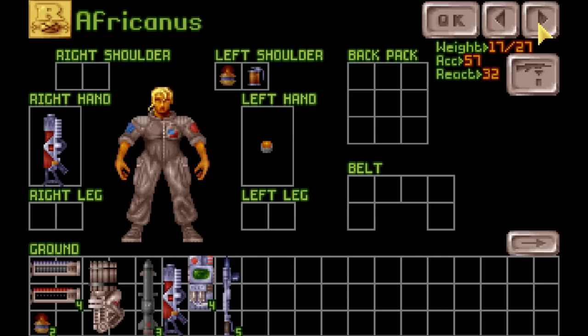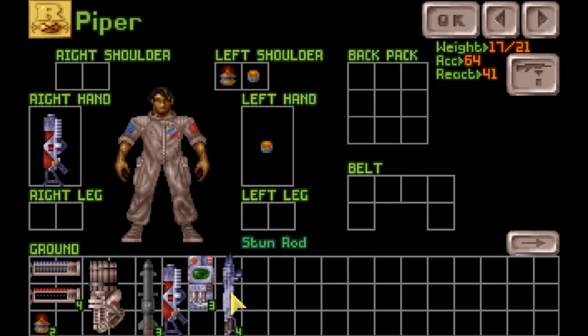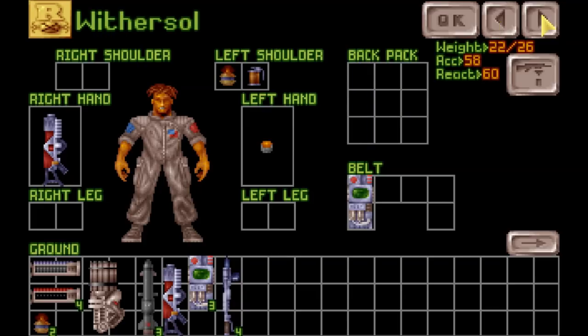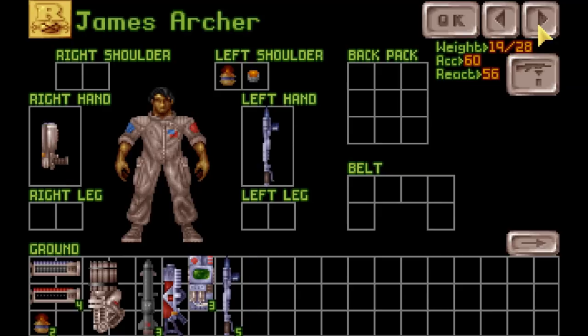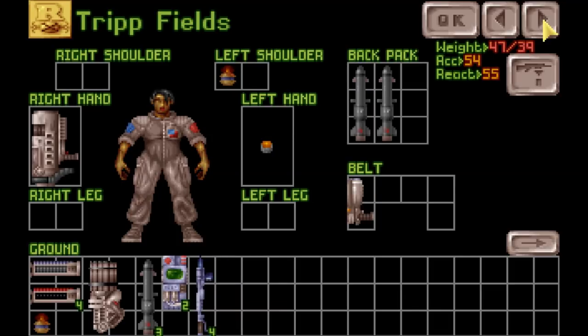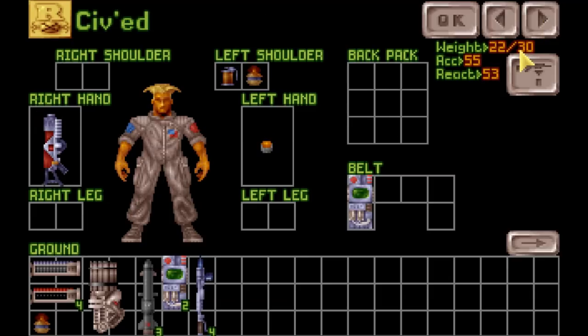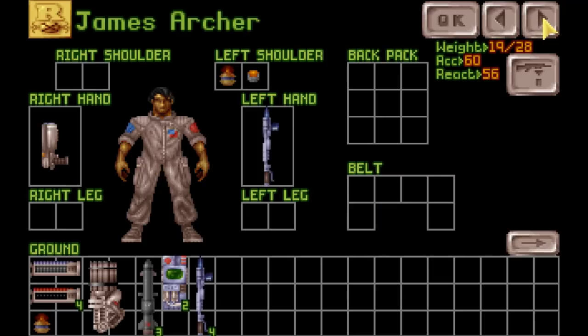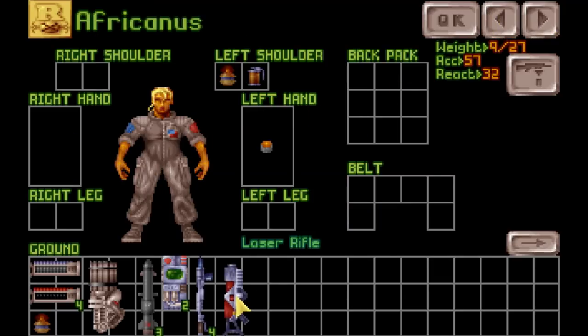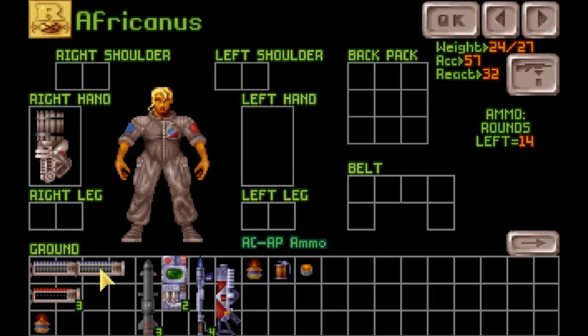Civet has a med kit. Drunut is going to have a med kit. Withersoul can have a med kit. James Archer cannot have a med kit. Piper can have a stun rod, actually — Piper has high accuracy, so we want Piper in the back. Merrick Kane can have a rifle and a stun rod and a med kit. Now, who's carrying the autocannon for this mission? I think it's going to have to be Africanus. He's not strong enough to carry it very well, so he's just going to have two clips.